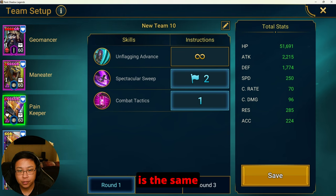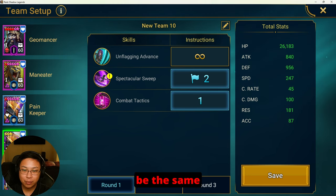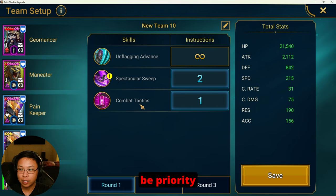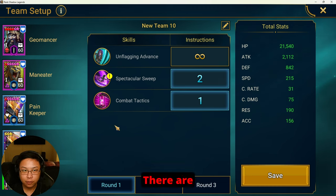The first Pain Keeper — your fastest Pain Keeper, the same one I use in clan boss — is going to prioritize the A3, but the opening starter will be on her A2, which is second priority. It's going to be the exact same thing for your second fastest Pain Keeper: priority A3, A2 is second priority, and you're opening with the A2 as well. The third Pain Keeper — the slowest — is also going to prioritize A3 then A2 as priority number two.